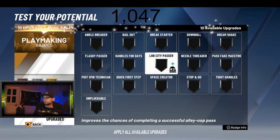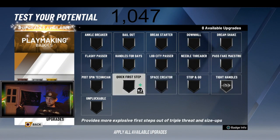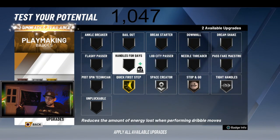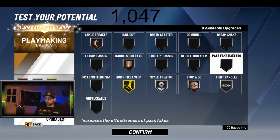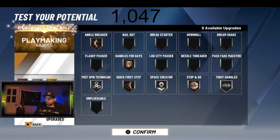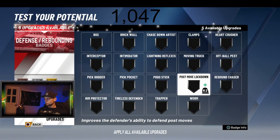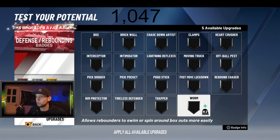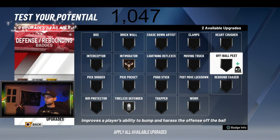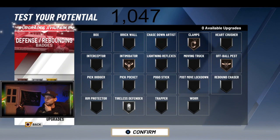My man definitely got some tight handles. Definitely probably going to get you quick off-step. Definitely can stop and go with the ball. Definitely a space creator. Not going to really take too many ankles. Got to give him silver post-spin technician for sure. Defensive badges — we'll give him tireless defender. Definitely intimidating. Off-ball pass for sure. Clamps. That's the best we can go with — let's go with it. Bam.